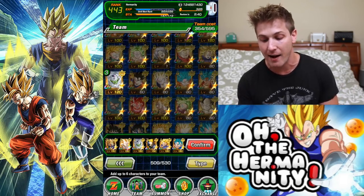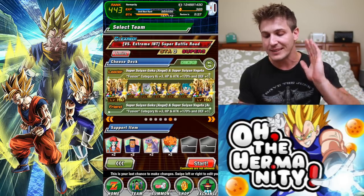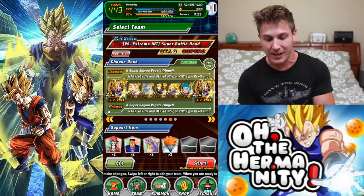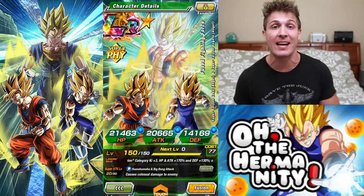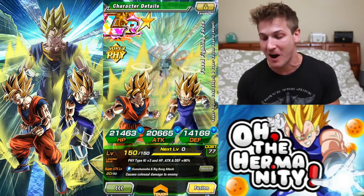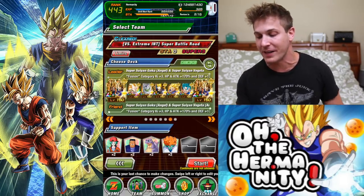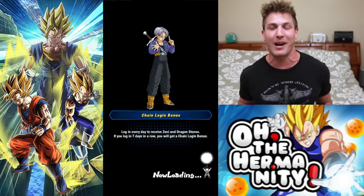One more thing — my LR Gogeta is actually at 97% hidden potential unlocked. I need like six or seven more large orbs to finish him off, but I won't be able to get those until the end of the week. 97% is good enough, so with that being said, let's jump right in.